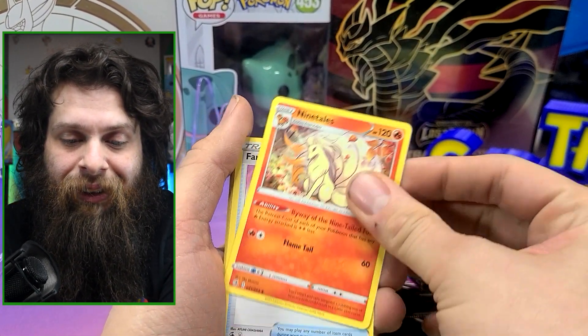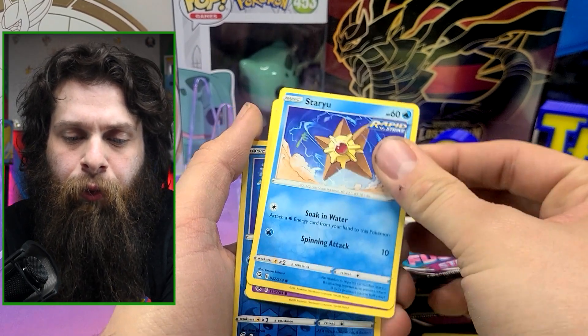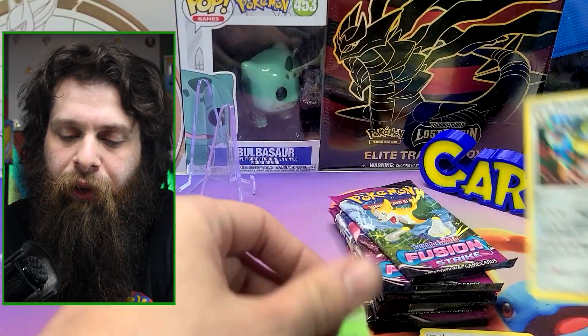Steel Energy, Nine Tails, Farewell Bell, Lopunny, Volpex, Melton, Toxel, Staryu, Mawile, Mantine, and Melmetal Foil.